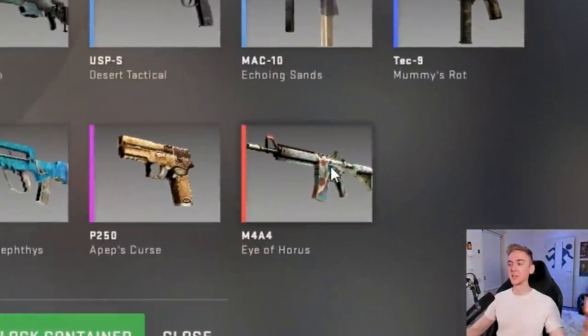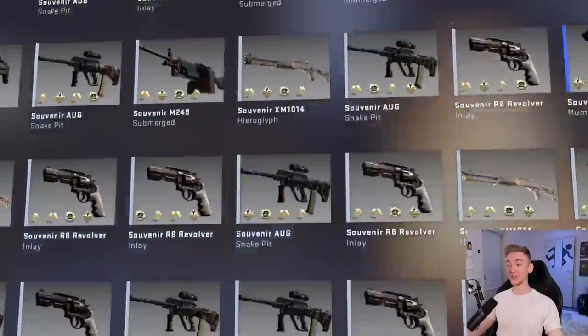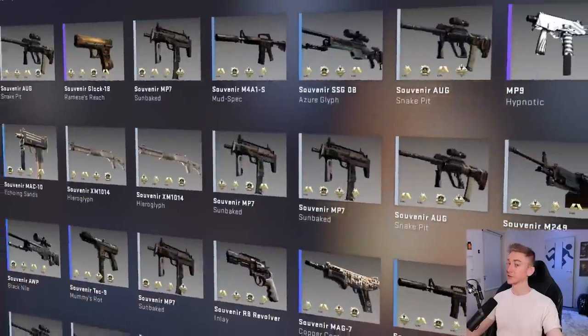One souvenir covert we have never unboxed is the Warp Desert Hydra, and obviously the Eye of Horus because this is very new. I have already opened over 200 of these things — here's how it went.